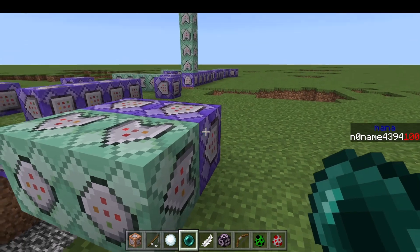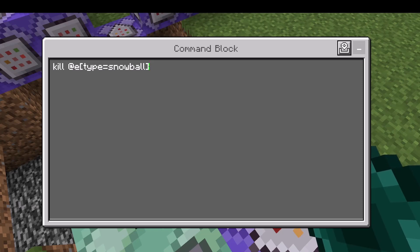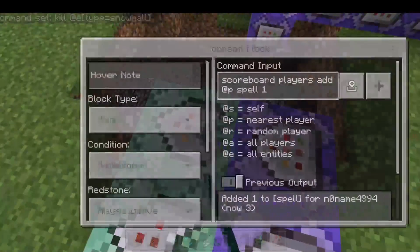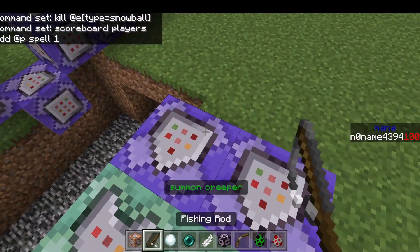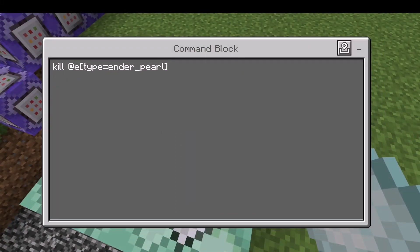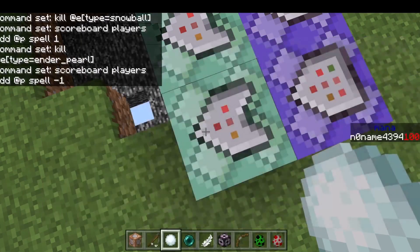Okay, then you need to do this command block to actually set the spell you currently have equipped. Those are the first two command blocks. So if I throw a snowball it's gonna change the spell by one, and this one's gonna decrease the spell by one. More on this later.